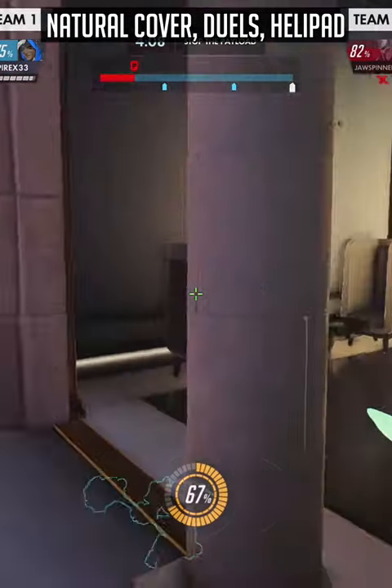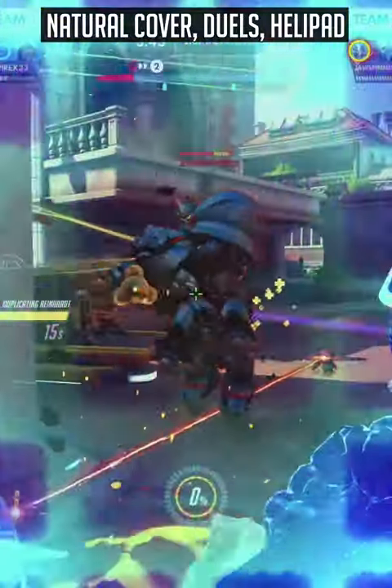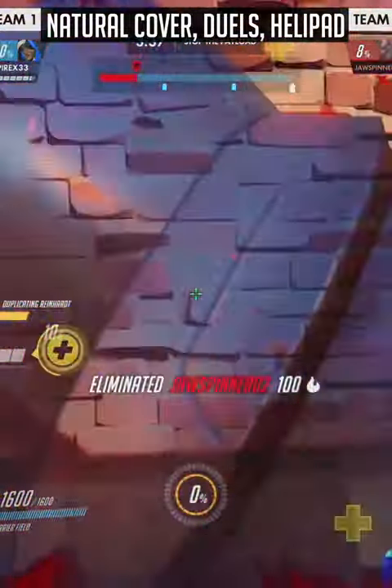You can also do the same combo by dashing out of cover with your Flight. Treat high ground like a helipad, finishing your Flight on high ground — ideally at a decent angle — allowing you to fly in the air for longer on your next Flight, whilst also being safer and dealing more damage from angles.